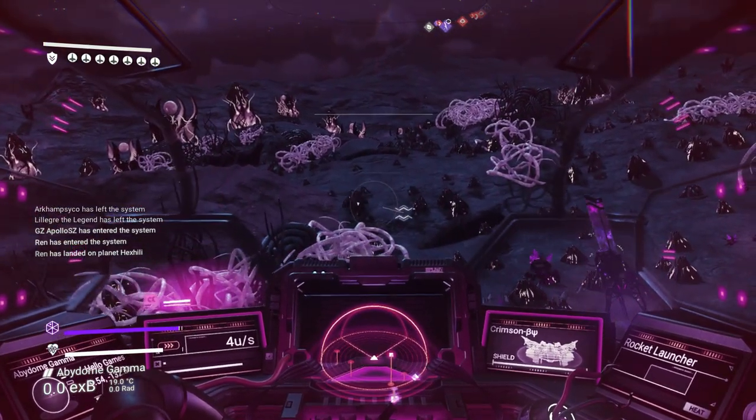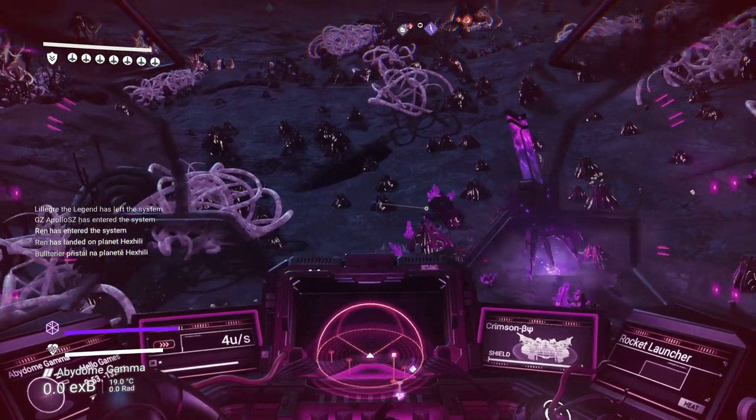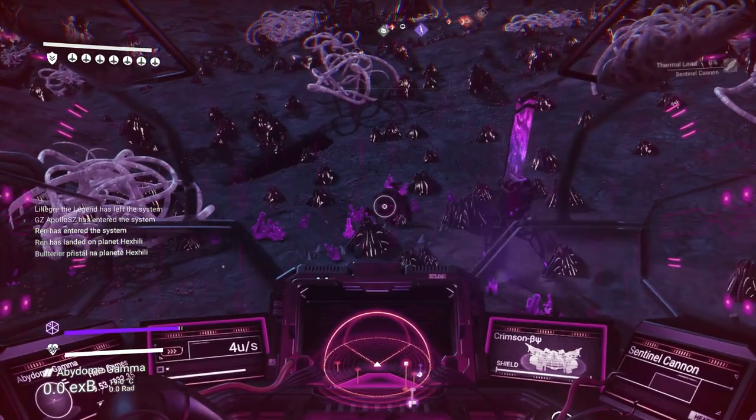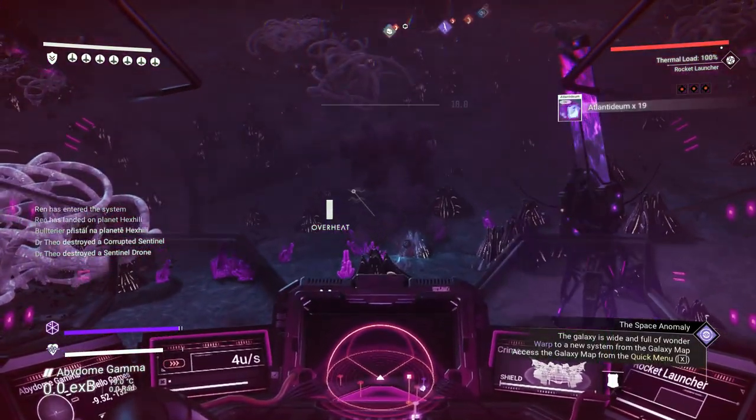Here's how you get the dissonant quadruped. I learned this in the No Man's Sky Explorers group. It's on rocket launcher. POP! And that is that.